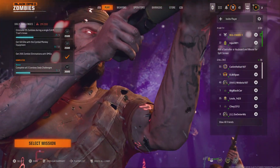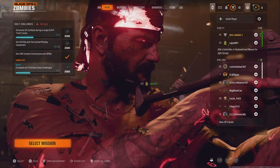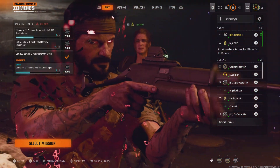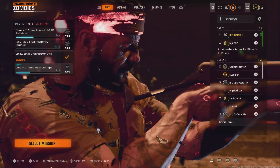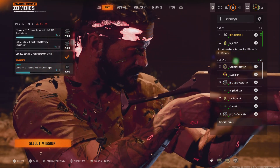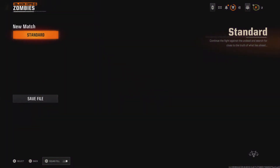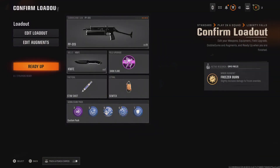What is going on, boys and girls, ladies and gentlemen - we're back again. I'm gonna show you something else now. We're showing you different things from what everybody else is showing you. We're about to start a game: select mission, standard, playing a squad, Liberty Falls.